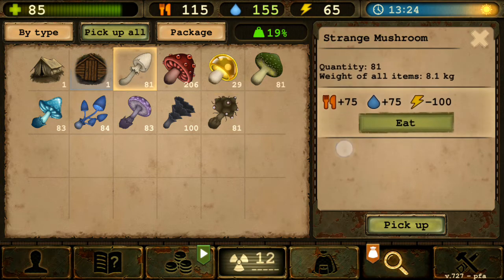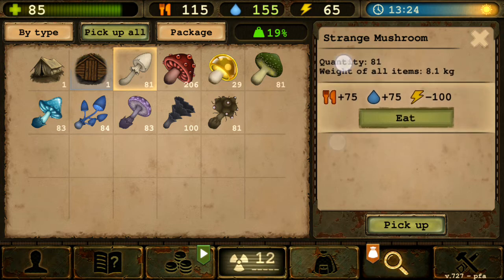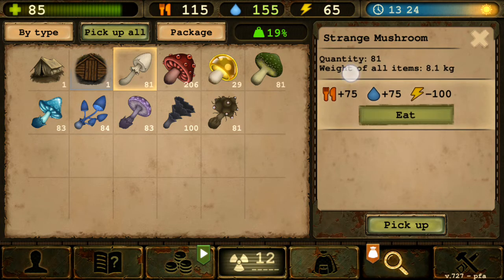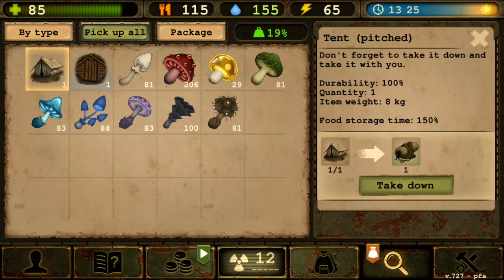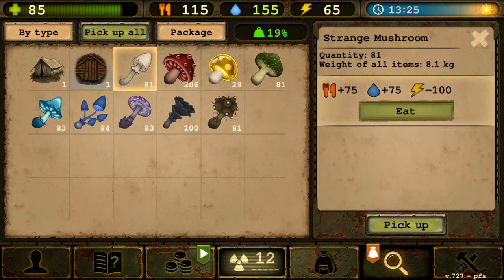Interestingly, strange mushrooms apparently don't have any item description at all. It would always be nice to have descriptions for every item - like how a deck gives 'increases shelf life of camp food' and reminds you to take it down. But these have no descriptions whatsoever.